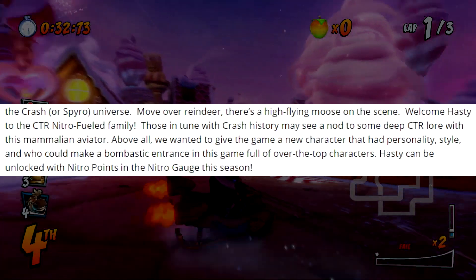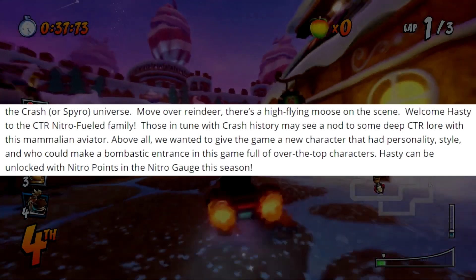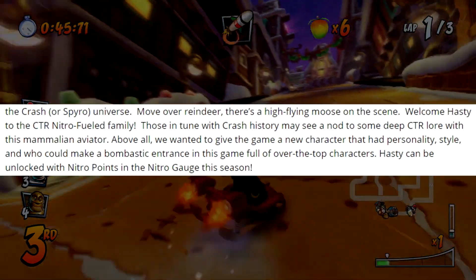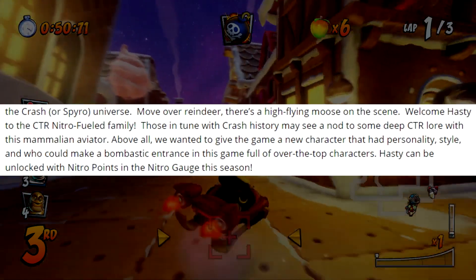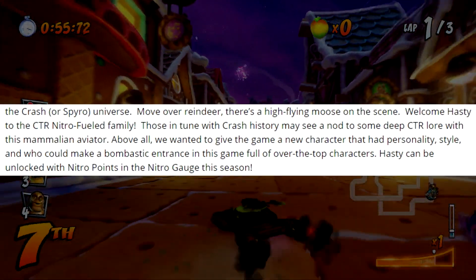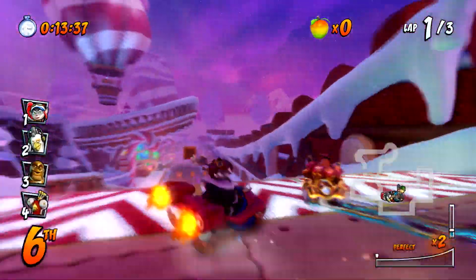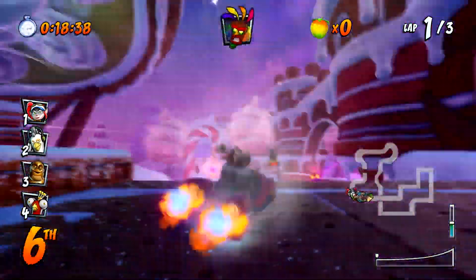"Move over reindeer, there's a high flying moose on the scene. Welcome Hasty to the CTR Nitro Fueled family. Those in tune with Crash history may see a nod to some deep CTR lore with this mammalian aviator. Above all, we wanted to give the game a new character that had personality, style, and who could make a bombastic entrance in this game full of over the top characters. Hasty can be unlocked with nitro points and the nitro gauge this season." Not much is known about the original concept, Fasty — that was just concept art; it was never a cut character, it was just rumored to be.